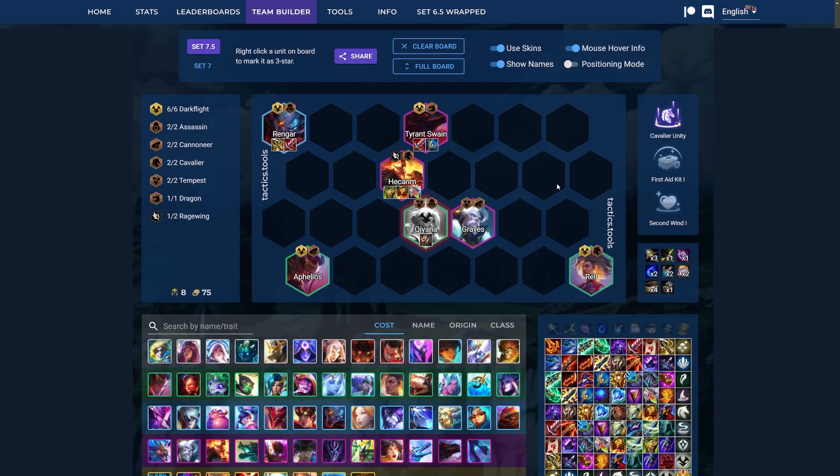So next up is 6 Darkflight. Here we're sacrificing Kiana because she's kind of our weakest unit, and she is giving a Titan's Resolve to Rengar, Swain, Rellai, and Aphelios — getting a ton of value here.